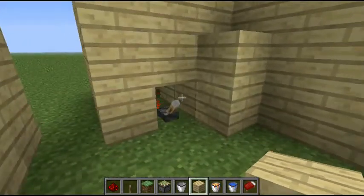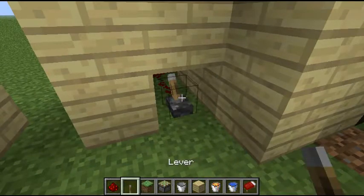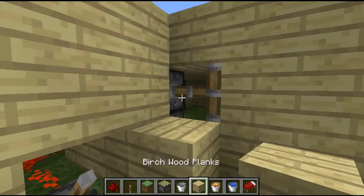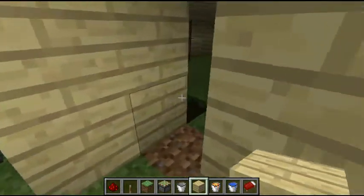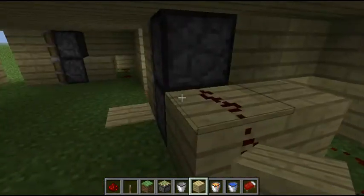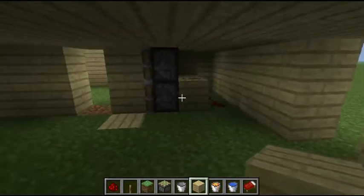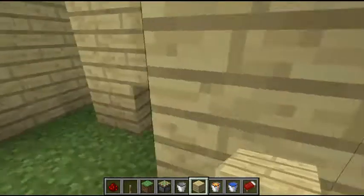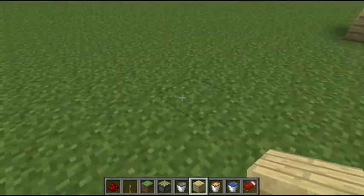Place the two blocks right here. If you want to cover it up on the inside you can — I'm not, because it's not time efficient. And there you go, your piston door is complete. Go build your own. Travis Zane signing out.